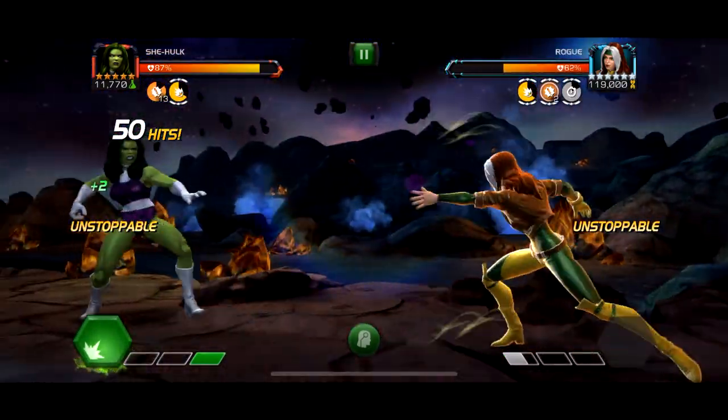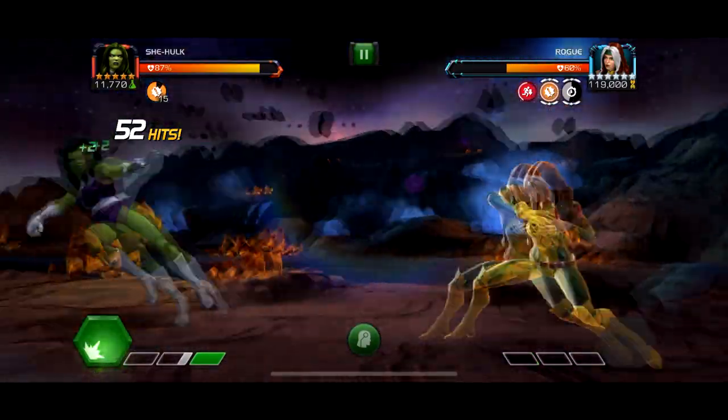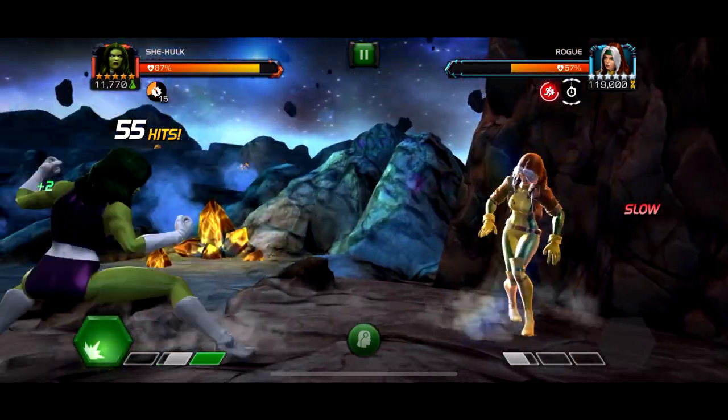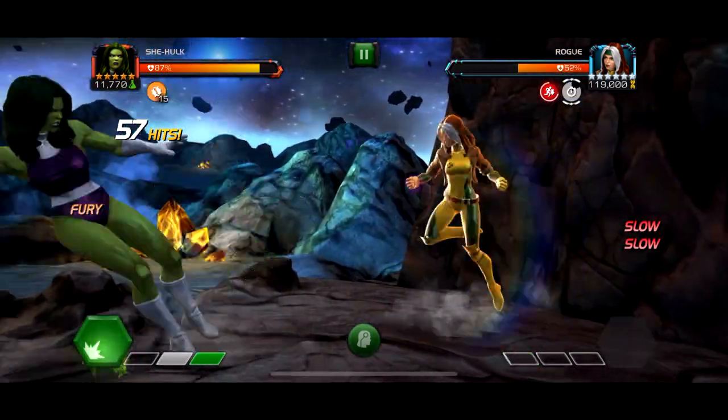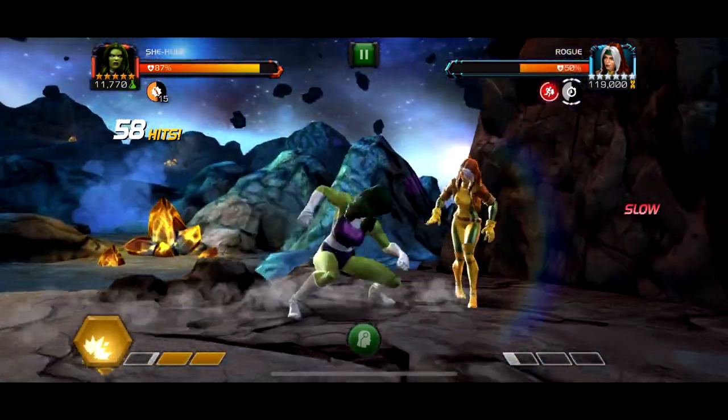Bait the special twos or special ones as much as you can — right there, head into her block. I got really lucky she didn't punish me, but every time she does a special one you counter with a heavy attack. You can pretty much keep the fight locked and you never have to worry about the unstoppable, which is one of the most annoying things about this fight.